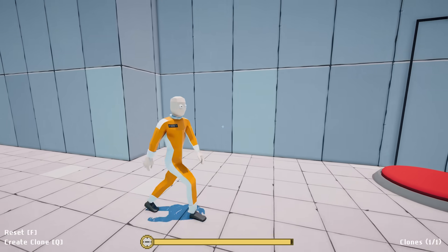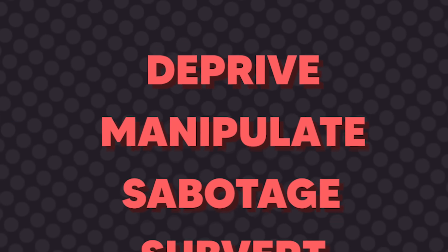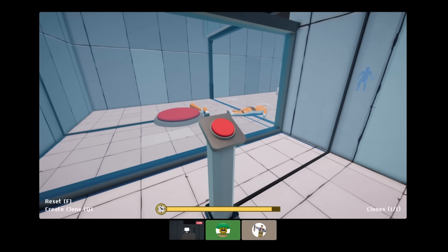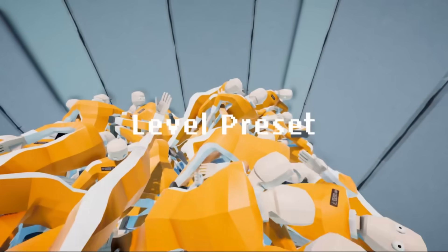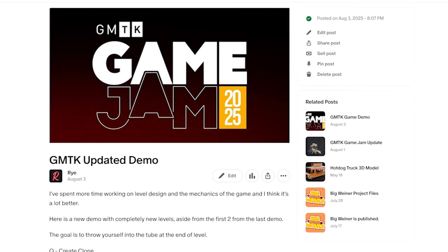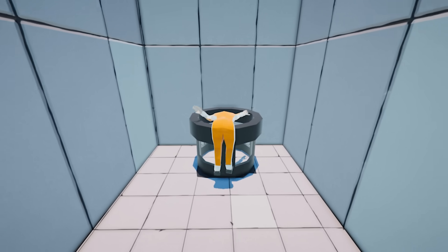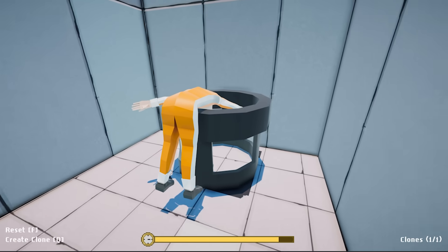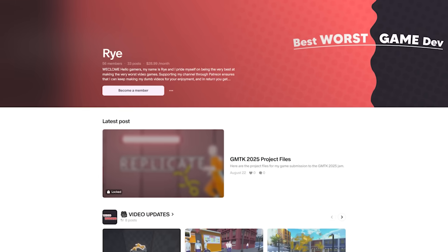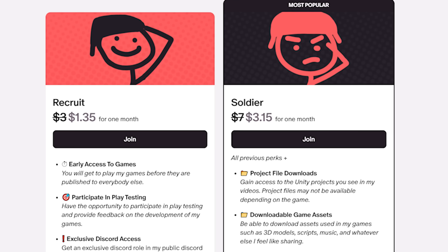After making all those mechanics, I ended up with nine total levels, which I think are all pretty good thanks to the five steps of puzzle design I learned from Game Maker's Toolkit. But just to make sure, I asked one of my friends to play it and give me their thoughts, but they got a little distracted. So I also asked my loyal patrons to try the game and I got some good feedback. Apparently they found the objective of ragdolling into the tube a little bit difficult.